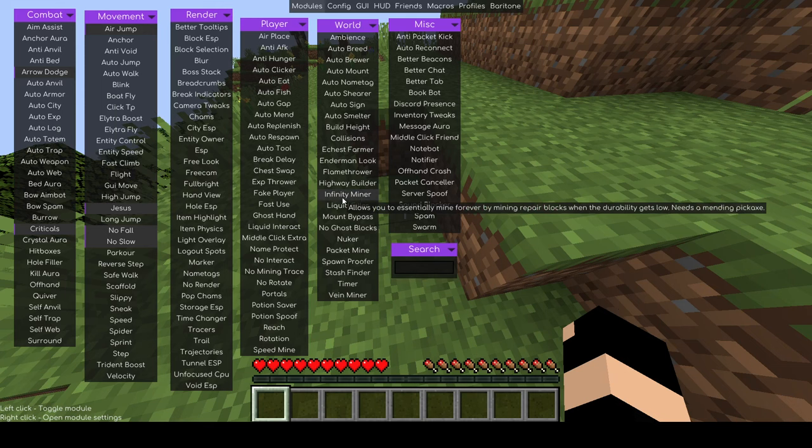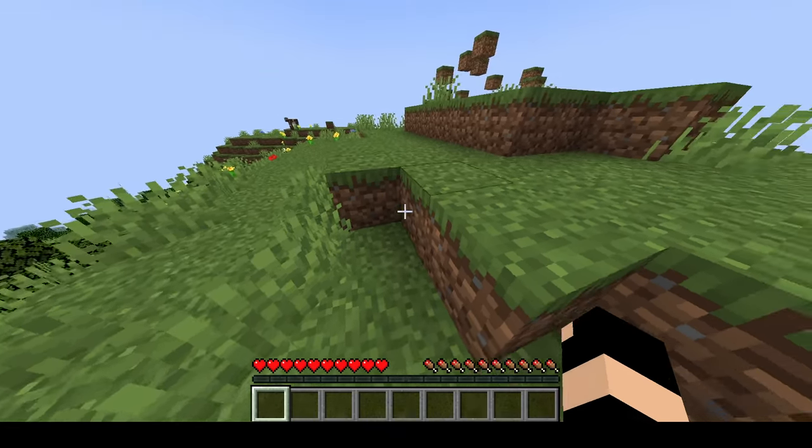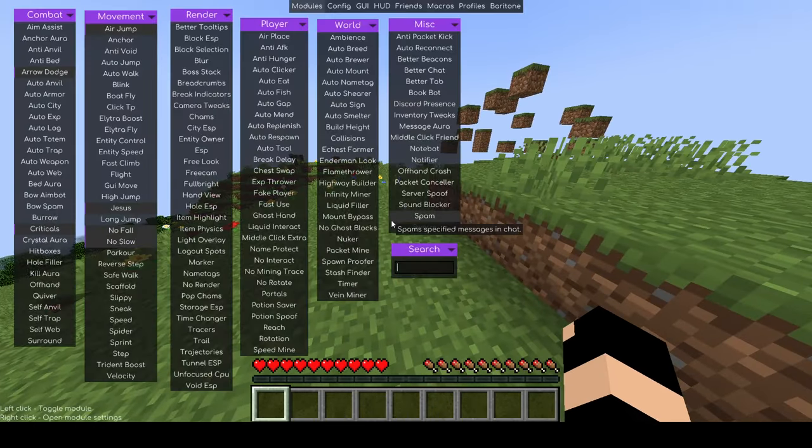You just press escape to get out of the hack menus. If you want to go back to playing Minecraft from being in the hack menu, just press the escape key. I'm going to go back in by pressing right shift.